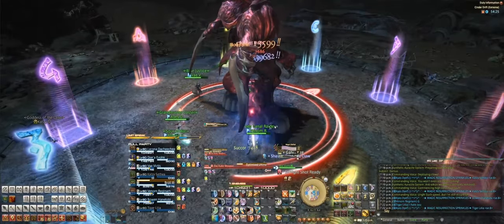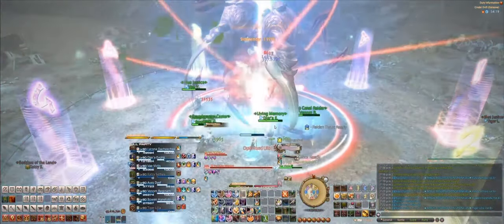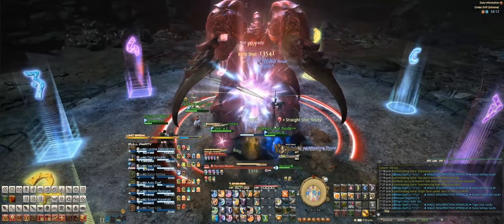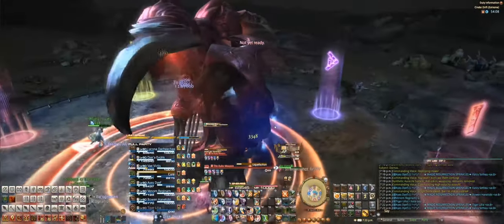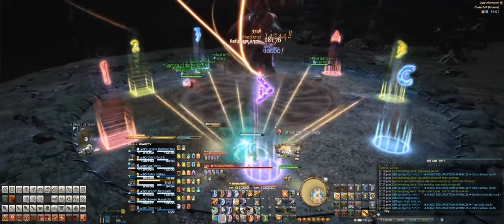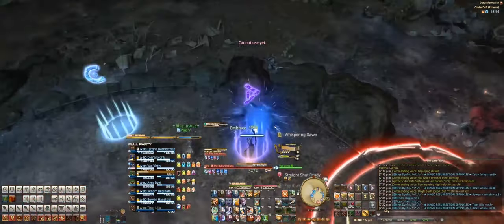Another laser AoE comes out, then a party-wide AoE comes out again. At this point in the fight, you've seen all the mechanics. He starts casting Ultima once he hits about 10% HP. There are a couple of mechanics that happen after it, but it's all stuff you've seen before. Usually groups are pretty solid about taking him out in the first phase before that mechanic even comes out, so I wouldn't worry too much about what happens afterwards.